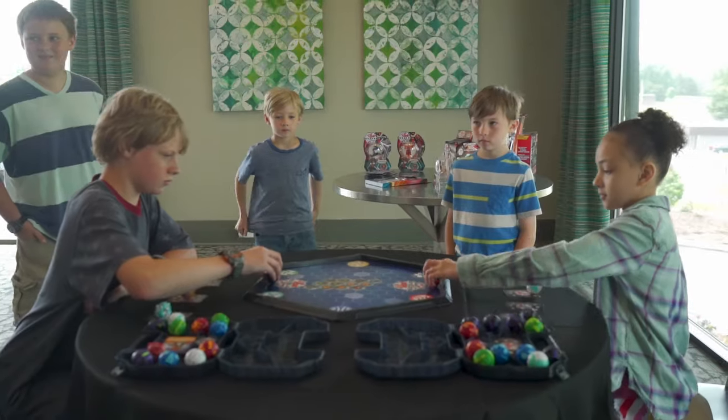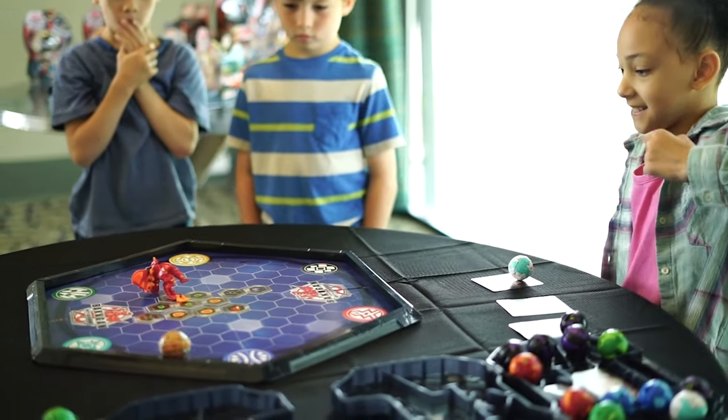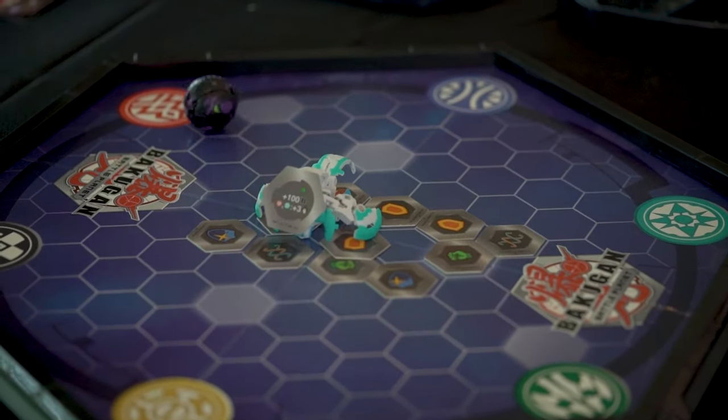In round 2, things got off to a quick start. We saw Isaac take an early lead, but Layla came back big with a Dragunoi Ultra. Isaac ended up winning the match with his Maxator Ultra.